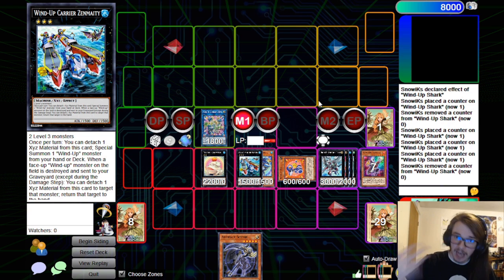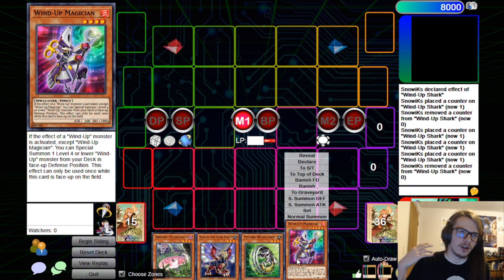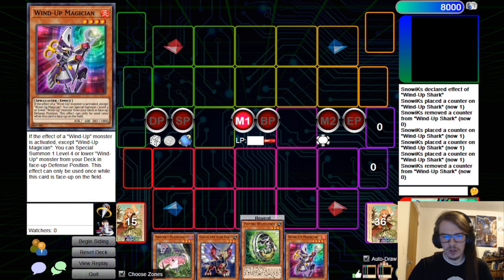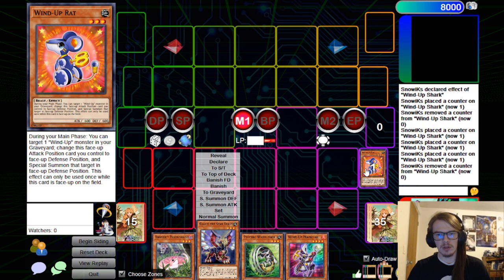Now what happens if we have an actually good amount of materials? Generally, I like to spend my Normal on Wind-Up Magician if I can. First things first, we're actually going to activate the Gallus here and dump the first card from the top of our deck. Happens to be a Rat — that's actually pretty good. Just dumping a Wind-Up is very nice for us. Now we get two specials from the Gallus.